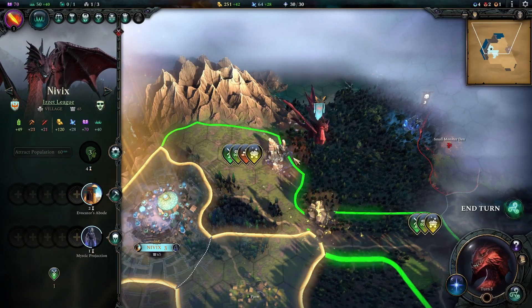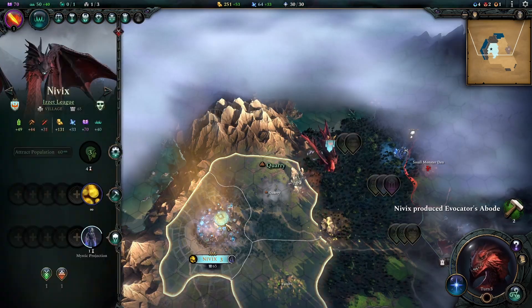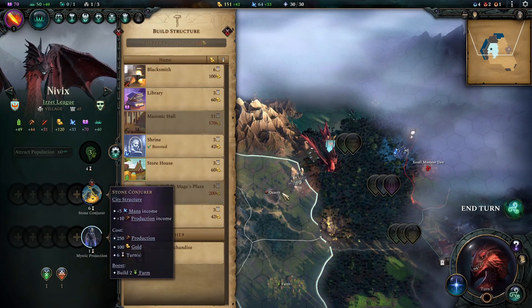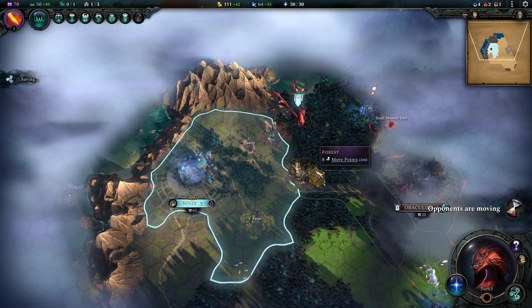We level up to grab Ancient Governor, which gives our main city more research as well as more stability. We expand our province by grabbing a farm to help with population growth and get discounts on buildings. We spend some Imperium to expand our territory, which finishes our Evocator's Abode, so we move on to the Stone Conjurer — which will need another farm to speed up.